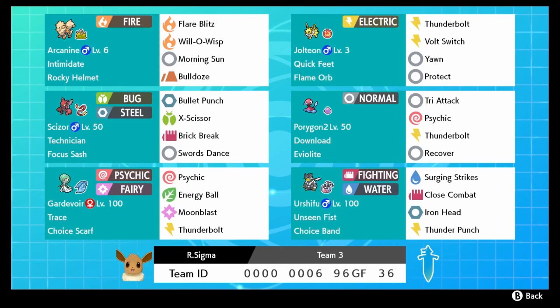We have a fun Battle Spot Singles team for you today built around Jolteon, and this is an interesting Jolteon - it's not the normal Volt Absorb choice specs that you normally see. This one's Quick Feet with the Flame Orb, and for those of you that don't remember, Quick Feet doubles your speed when you're inflicted with a status condition, so Jolteon will be the fastest thing out there.